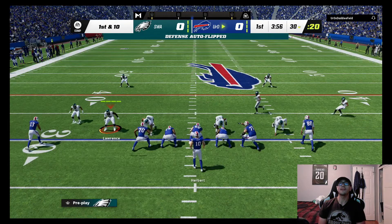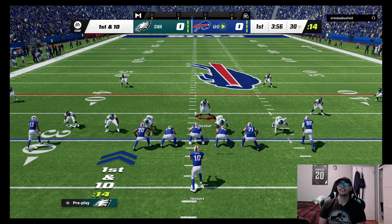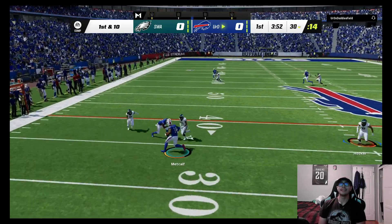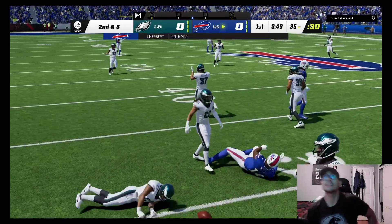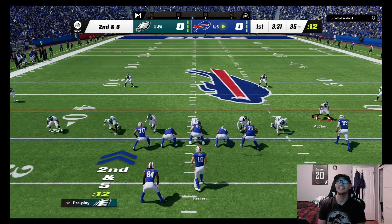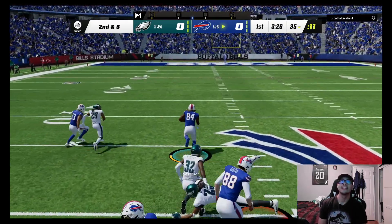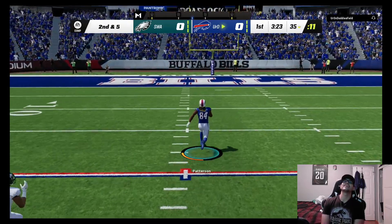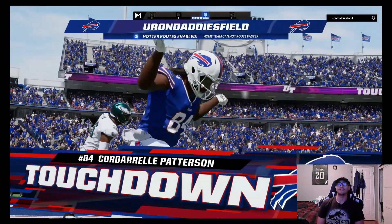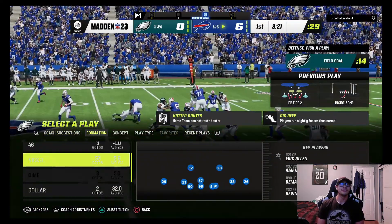Our opponent is coming out in a gun empty set; we go dime formation. He goes underneath — good tackle. We send a blitz but he has a running back in the backfield, and he runs it. Cordero Patterson has a lot of room and takes it to the house! I should have realized that when he went gun trio. Cordero Patterson scores — bad way to start off on defense.